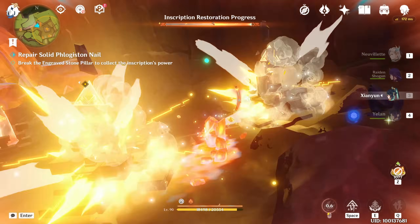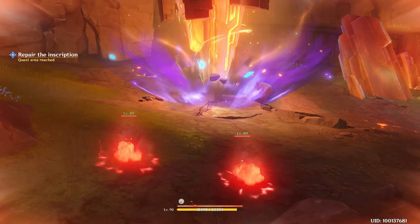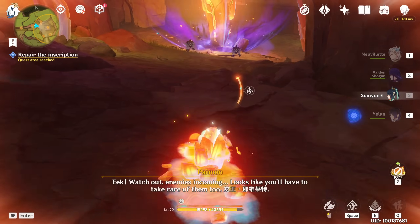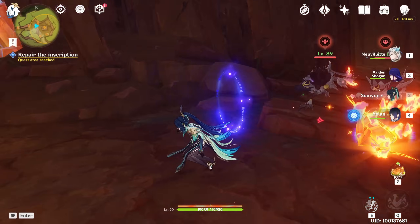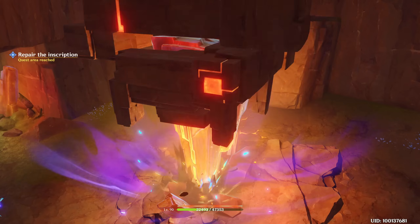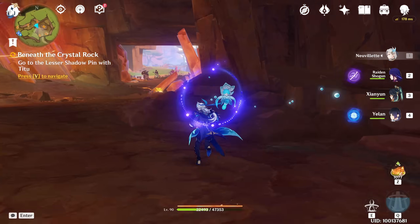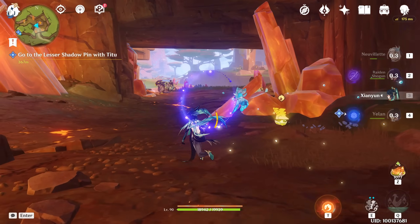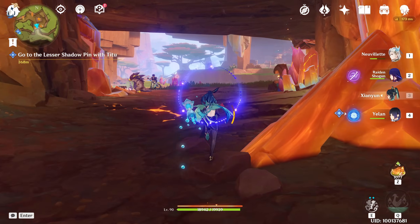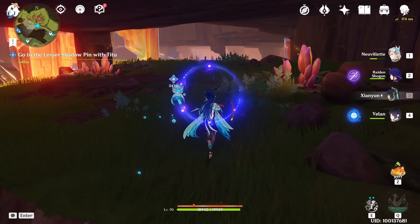Let's keep going. Some wolf enemies will spawn. Now just make it out and use my own characters to fight. After kill, the casting will start. Now we have to get out and go to the other pin, which is in this direction. There's a hide and teleport waypoint. So get out and follow this road going toward the west direction.